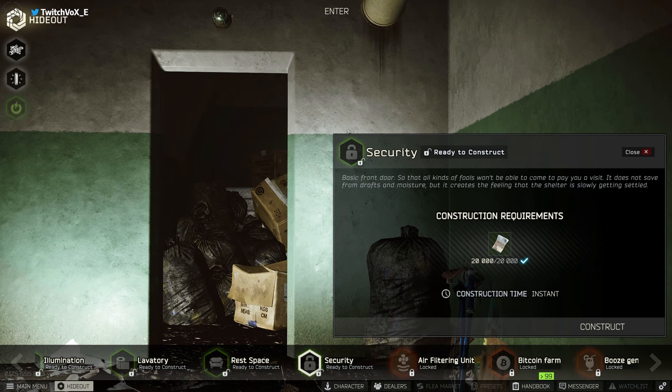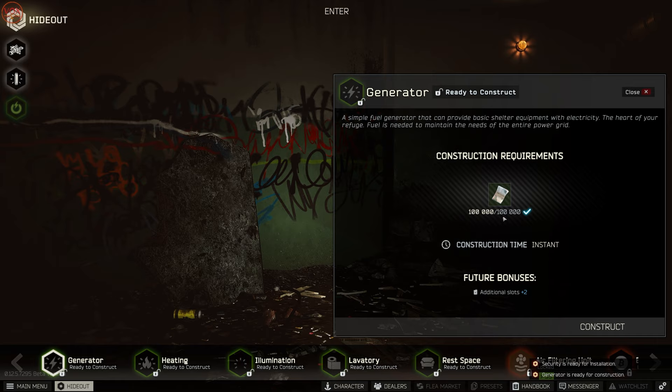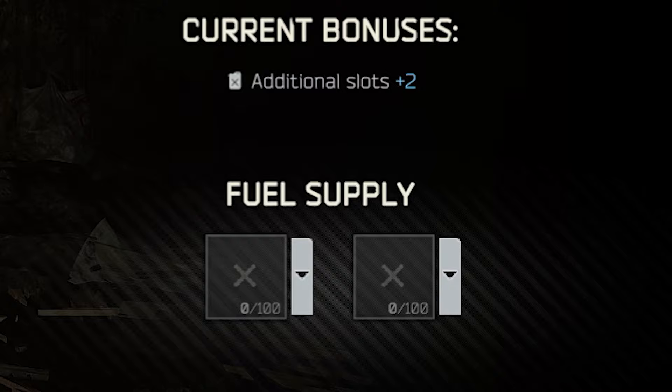To get crafting going you'll need to build the Security module for an additional 20,000 rubles, which is also instant. Right next to it is the Generator — the Generator is the core of your hideout and it's quite expensive at 100,000 rubles, but it's definitely worth it in the long run.